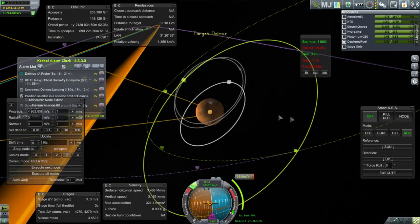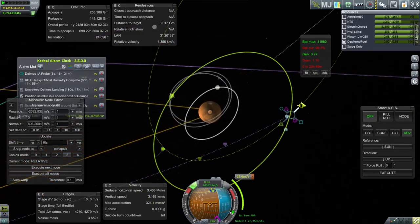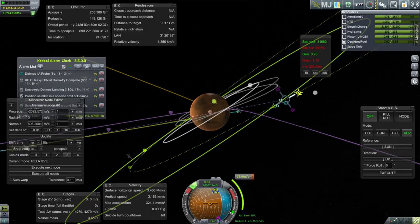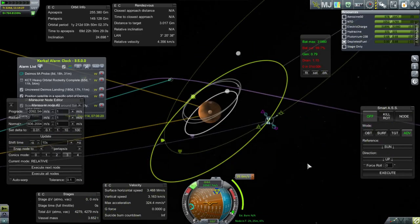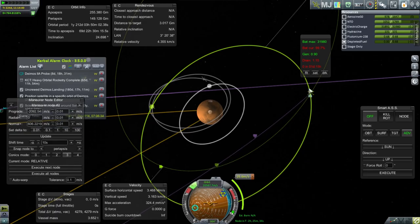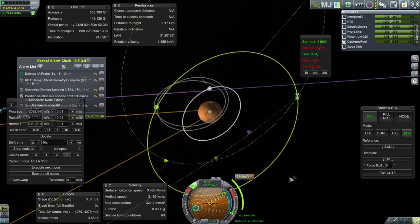Targeting Deimos. And here we may have a possible encounter. I think from this orbit it'll be cheaper to actually make the maneuver to rendezvous with Deimos. But we can't really see that unless we get an actual encounter. That'll be in 18 days, so we'll go around the orbit once before hitting it. And it'll cost us in total 2,178 meters per second. So we've got plenty to adjust it afterwards.